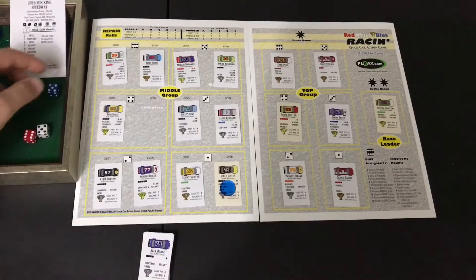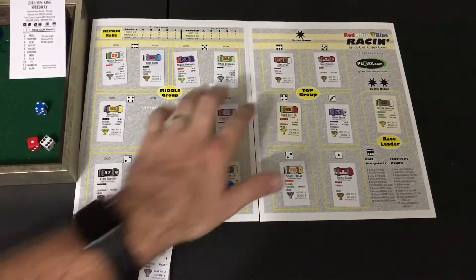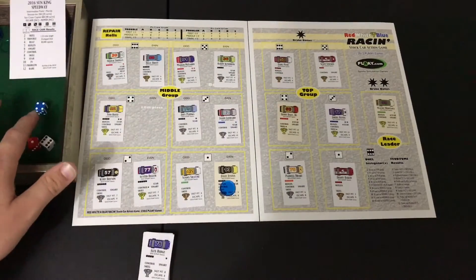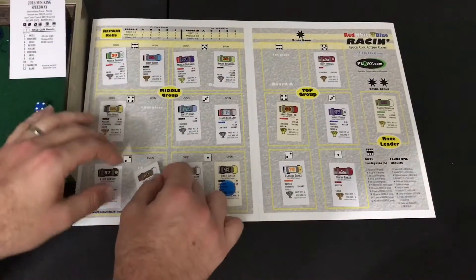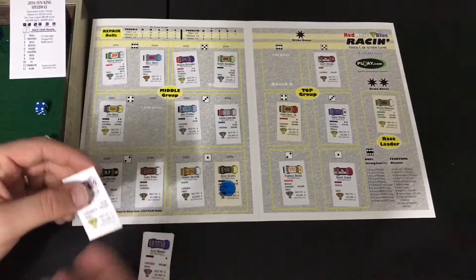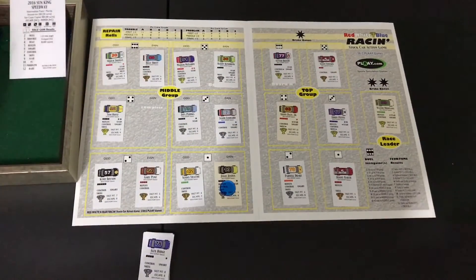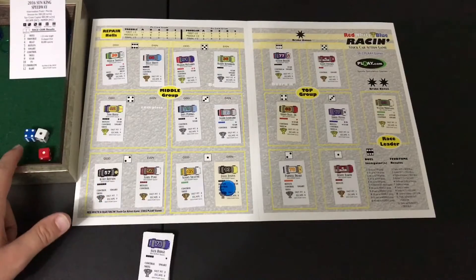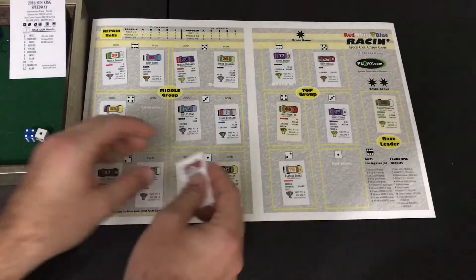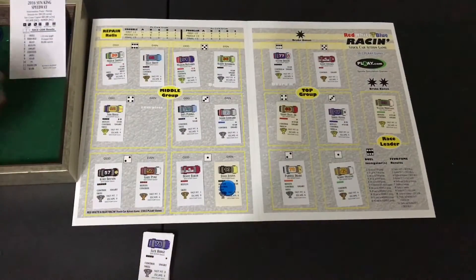Kurt Bryson rolls a six and fails the gas pedal check. Austin Bigler rolls a one, passes — goes to a six and then a four, too much for Gary Pine to handle, and Austin Bigler takes that seventh spot. Sonny Swain makes a move with a one — goes to Denny Baker and a four — Denny Baker cannot handle Sonny Swain's maneuvers, so Sonny Swain went up to the top group, came back down, and is back up again.